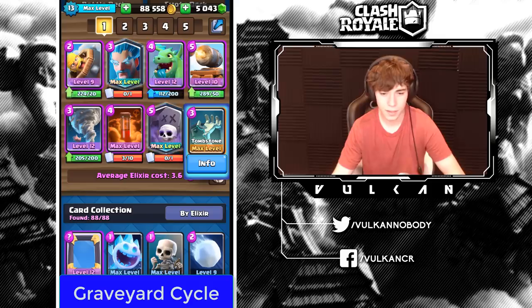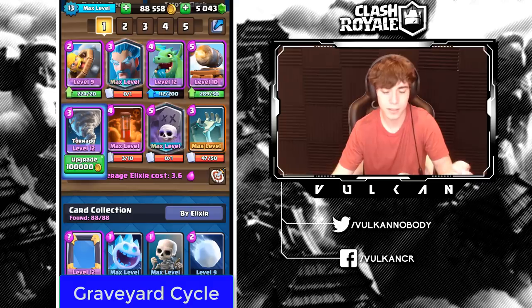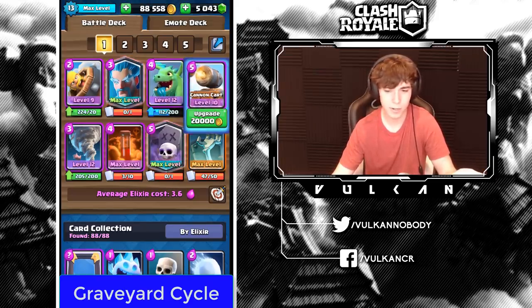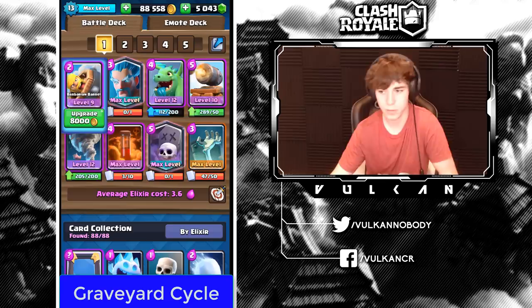With the Graveyard deck, the best starting play would be Tombstone — but only if you have Tornado and cycle, because without Tornado they can just Hog opposite lane and you're in trouble. You could also Barbarian Barrel at the bridge or start Ice Wizard in the back. I would never recommend starting Baby Dragon or Cannon Cart. Really only Tombstone, Ice Wizard, and Barbarian Barrel.